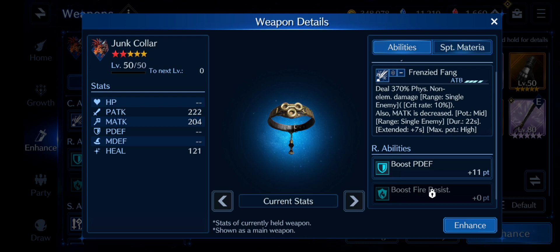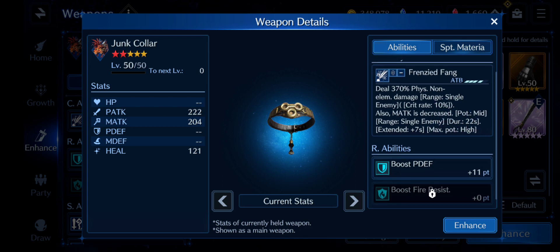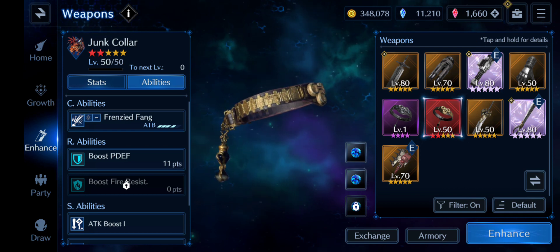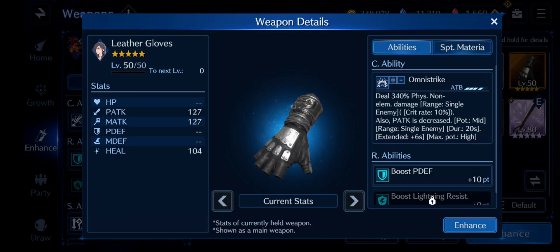Frizzy Fey actually reduces your magic attack potency at mid, which is really good. For some reason they give the defensive stat to debuffing weapons — not sure why. This weapon is optimal for when we get physical fire damage enemies, so I'm going to build it. The support material is kind of meh, much like Piece of Cake's support material.